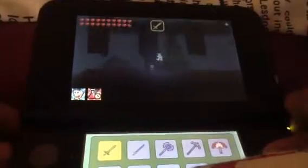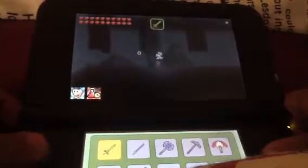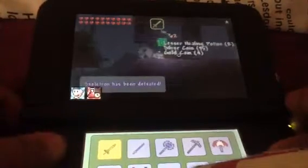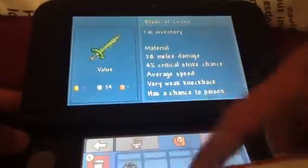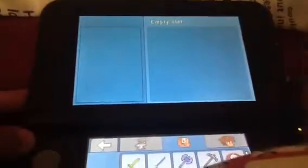Just watch. I almost got him. I'll show you all my weapons later. Skeletron has been defeated. What did he drop? He dropped coins and healing potions.